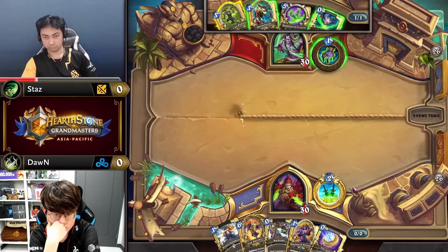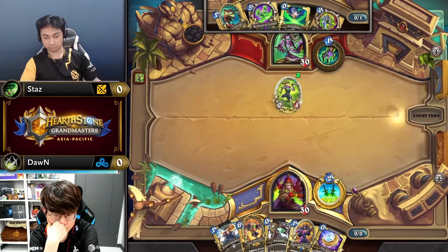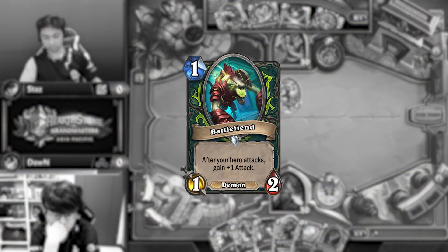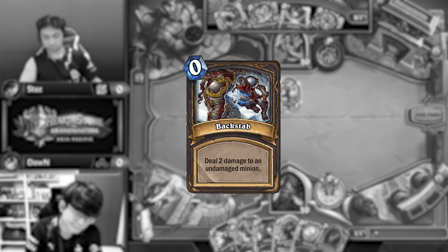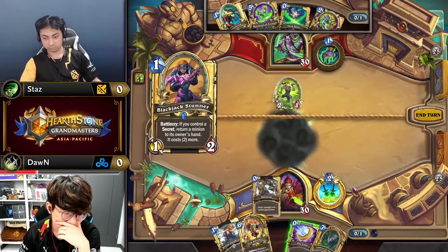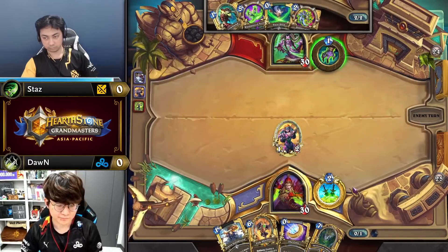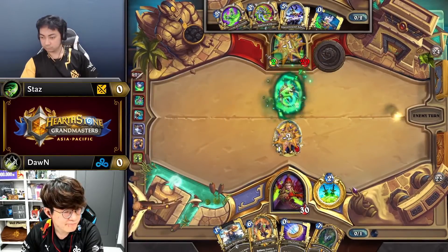But what if you have all of your best 1-drops? The sequence in which you decide to play your threats is mostly dependent on the matchup. In this game versus Dawn, Staz decides to play his Crimson Sigil Runner on turn 1 over Battlefiend — I think this is smart against Rogue specifically, which often wants to equip their dagger on turn 2. Had Staz started with Battlefiend and then played Sigil Runner, it would have died to Backstab and the Runner to an easy turn 2 from Dawn. Instead, because Staz played the Sigil Runner on 1, Dawn chooses to use his Backstab on it and play Blackjack Stunner to hopefully stick a Praise Galakron target. But then Staz seizes back the board with Twin Slice, and his Battlefiend goes unanswered, later winning the game.